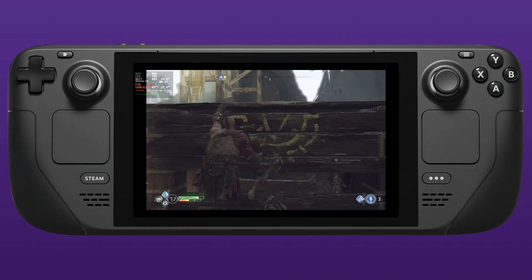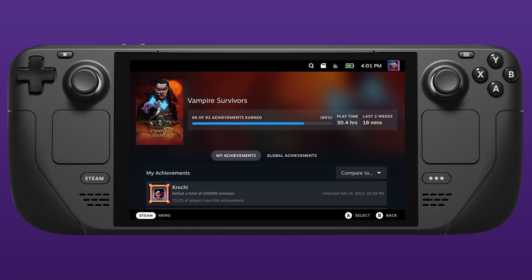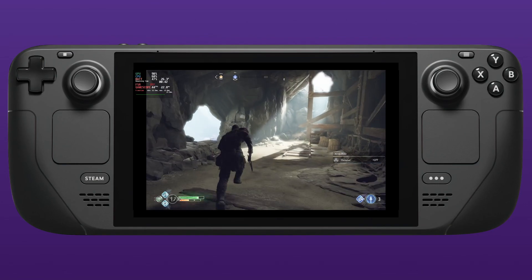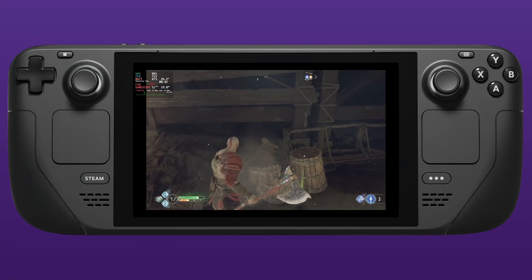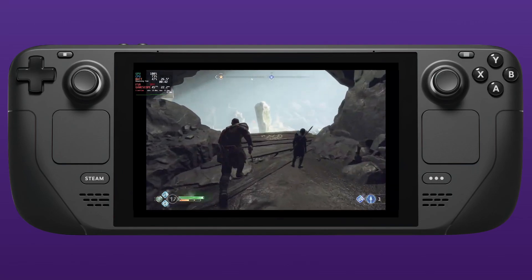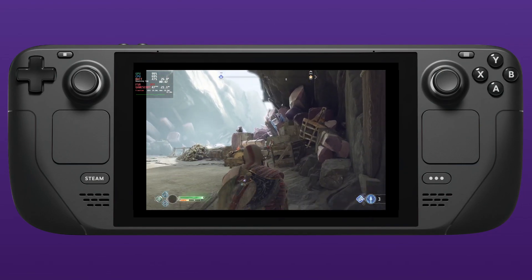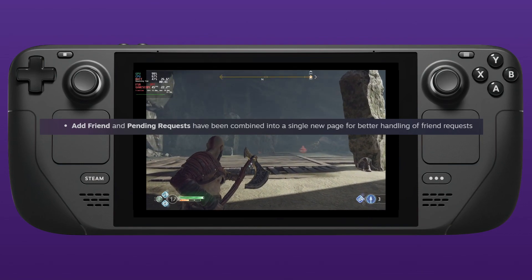This is absolutely massive, especially for Epic Games that launch the browser to authenticate — looking at you, Tiny Tina's. The achievements page has had a redesign, making it a lot faster to load and easier to navigate. There's also a new achievements dropdown which allows players to quickly compare stats against friends. Friend attending requests are now combined into a single page to make it a lot easier to handle those requests.